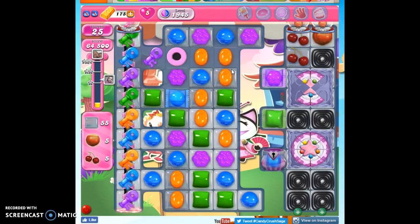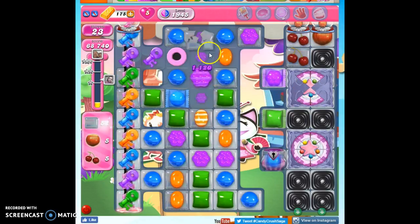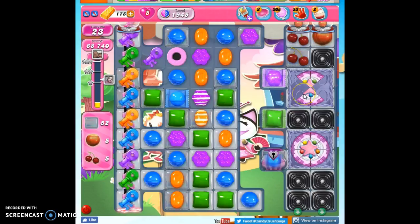And the problem is, if it's the bottom one that's the last one to go, that's really hard to reach up here and make the specials that will help this way. So I want this one gone first, and I can do it now with this striped wrapped combo.